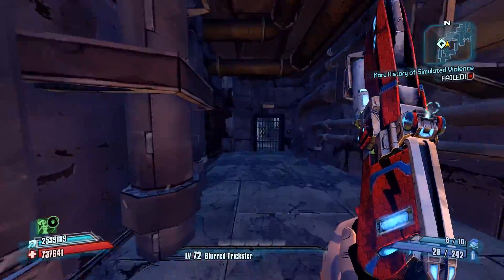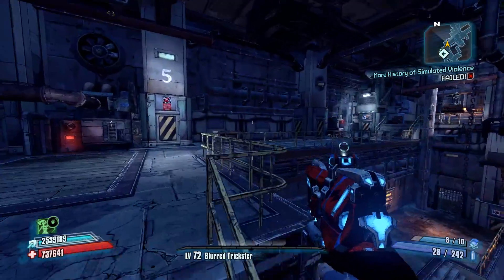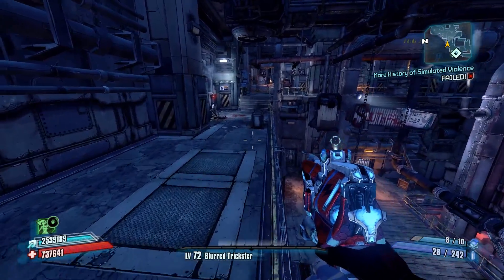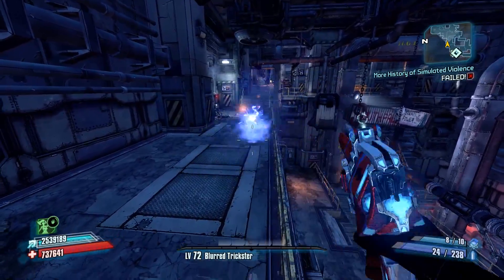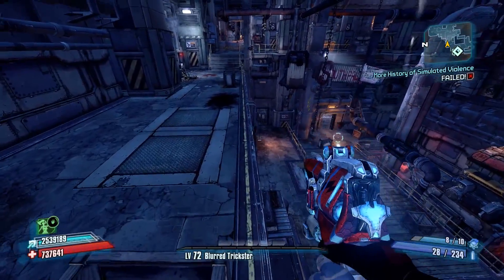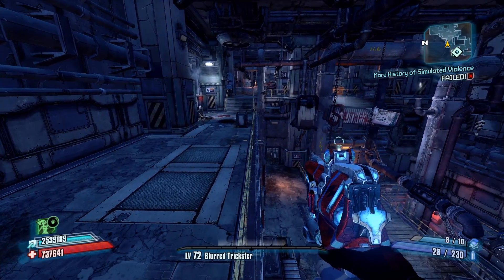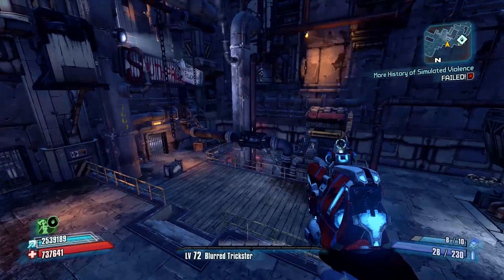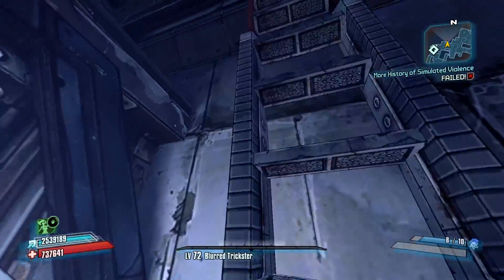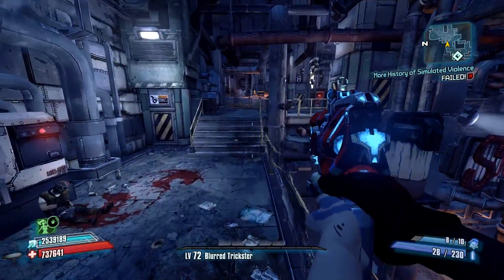Let me know what you guys think of the Thunderball Fist. Now this gun used to be one of the biggest pains to farm because you get it from Captain Flint, and that's a long run — especially with the 1 in 30 drop rates. But if you have the final Headhunter Pack, Son of Cromerax, then you can just do a shorter run to the Son of Flint and farm him. He's really easy to kill, easier than Captain Flint, and it's a shorter run — so that's a pretty good farm for it.